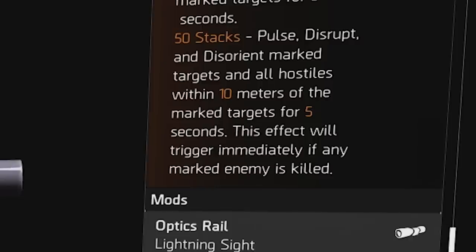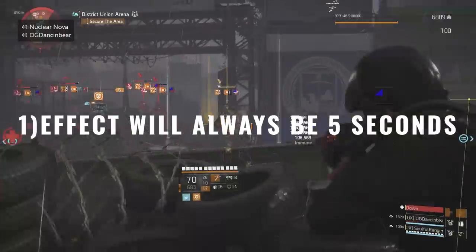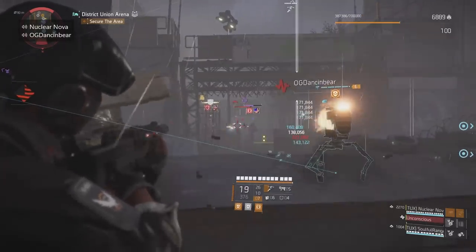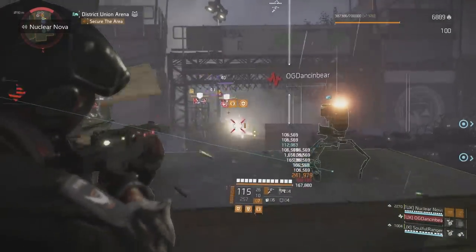At full 50 stacks, there is a creepy death effect to enemies within 10 meters of a marked target. What the description doesn't tell you is: 1. The effect duration will always be 5 seconds and you can't improve this. 2. Triggering an effect means you're starting all over — remark and restack to 50 again. 3. At 50 stacks, allies can kill a marked enemy to trigger the status effects for you.